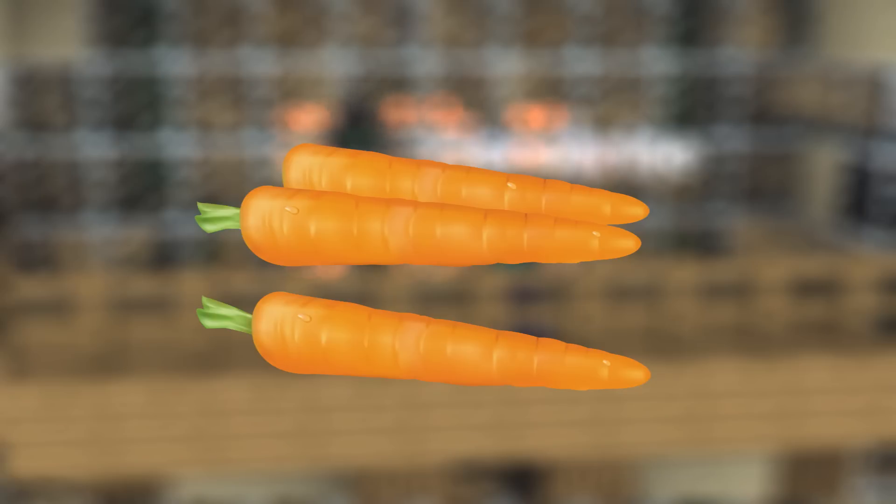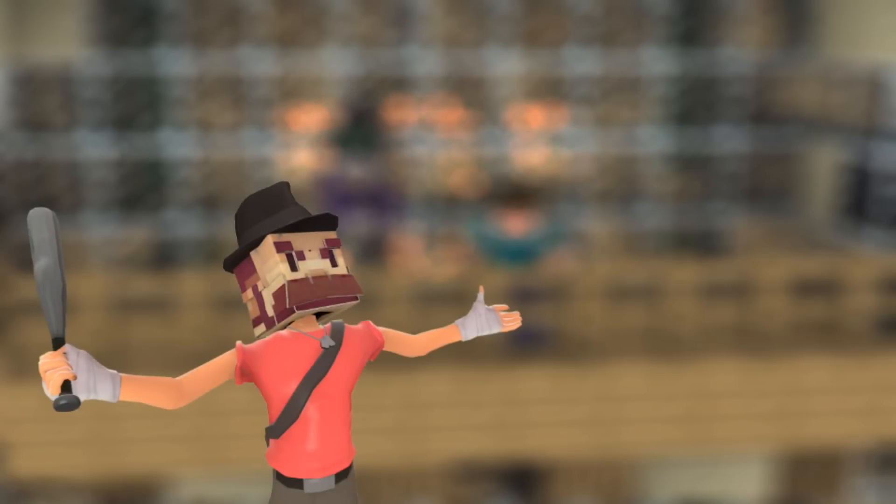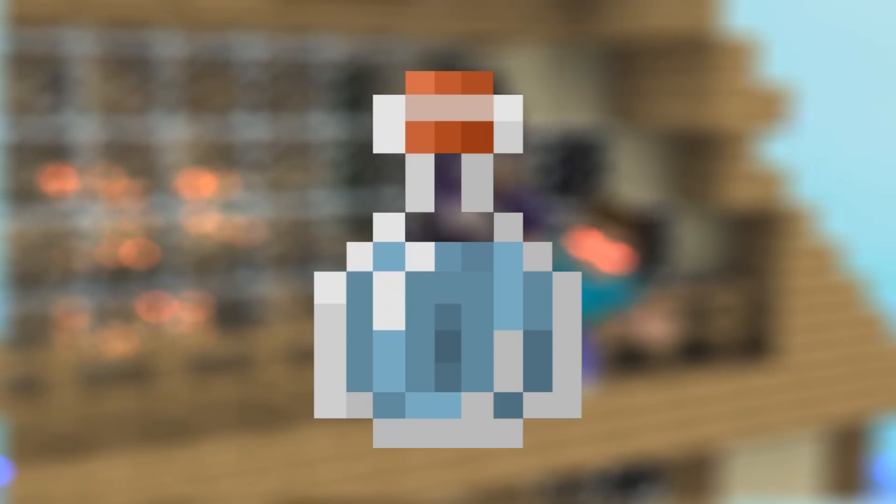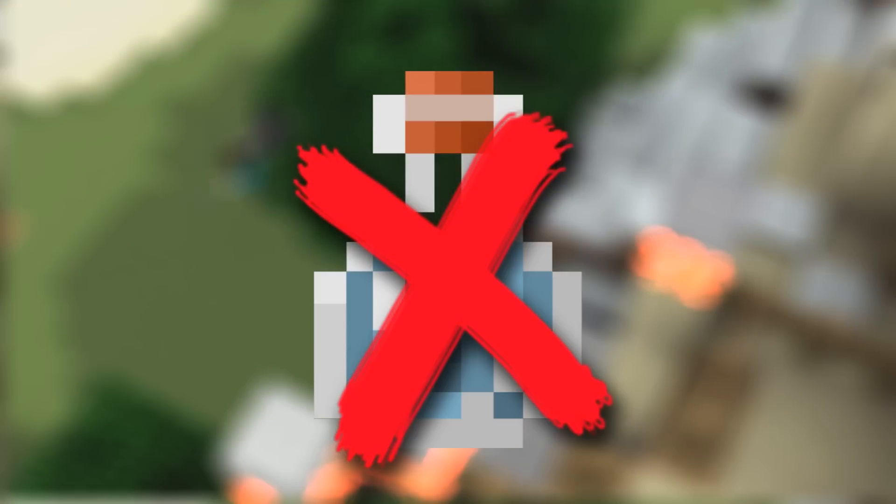But what about seeing more in the dark? Well, then eat carrots, because it's a way to see more in the dark. Because of this fact, they probably chose the carrot in the recipe for the night vision potion. But there's no potion option in real life, sadly enough.